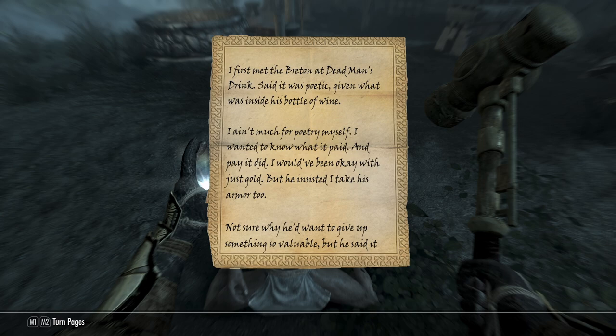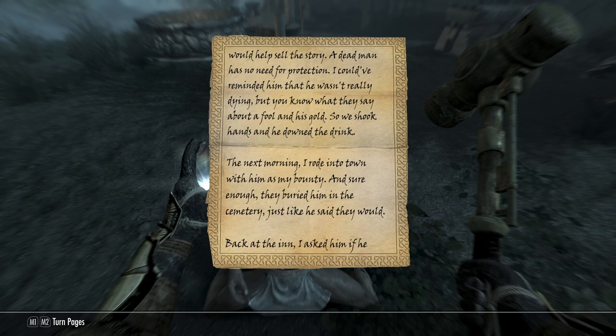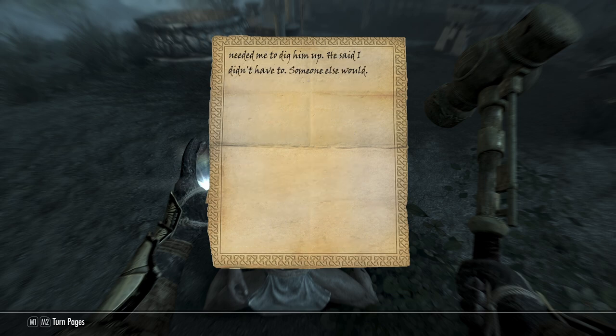'I first met the Breton at Dead Man's Drink — said it was poetic given what was inside his bottle of wine. I ain't much for poetry myself, I wanted to know what it paid, and pay it did. He insisted I take his armor too — not sure why he'd give up something so valuable, but he said it would help sell the story. A dead man has no need for protection. So we shook hands and he downed the drink. The next morning I rolled into town with him as my bounty — they buried him in the cemetery just like he said. At the inn he said I didn't have to dig him up — someone else would.'